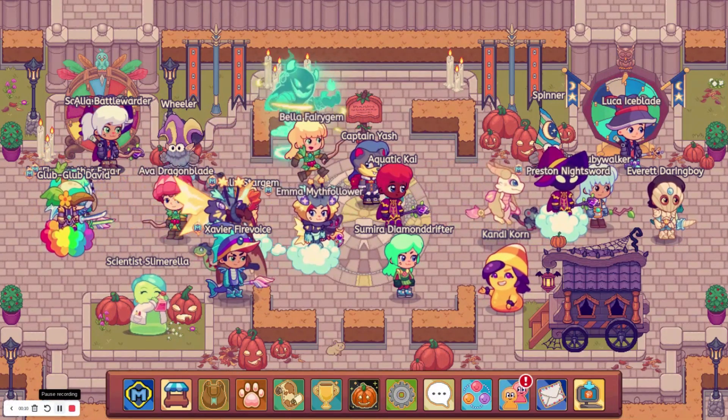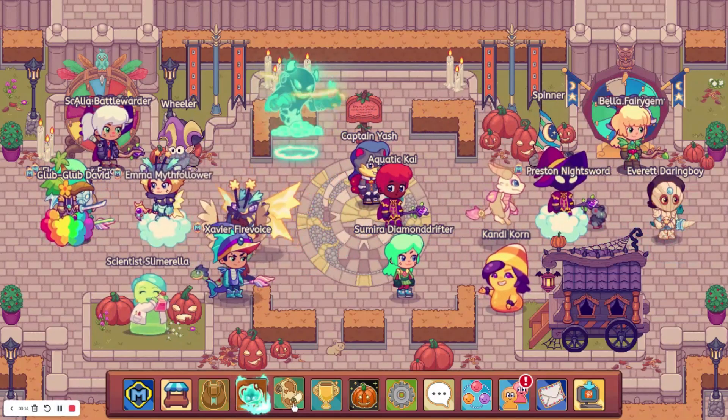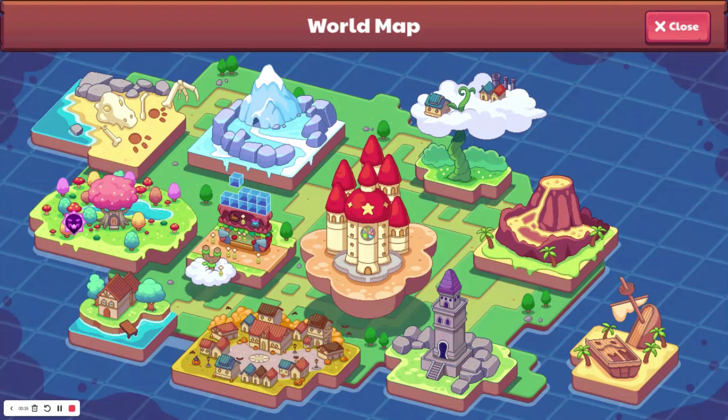A few weeks ago, Prodigy released a beta update where you can now catch some previously unobtainable pets like Coral Aquaster, Glieshell, Tortice, and Member Mimic, along with a few others. I finally got the update yesterday, so today I'm going to be showing you how to get all the pets.